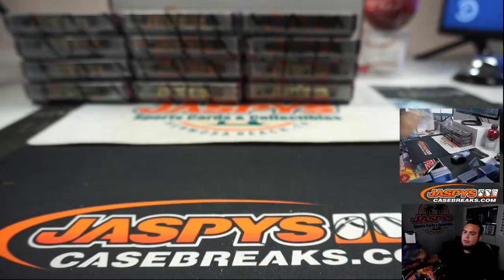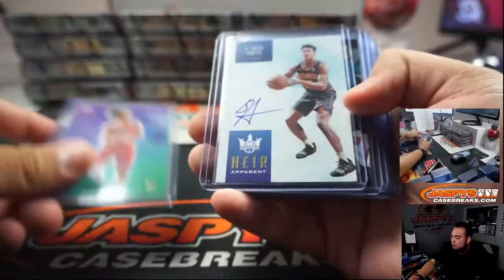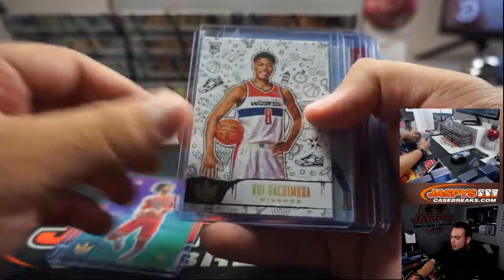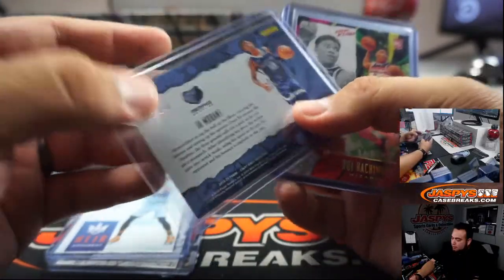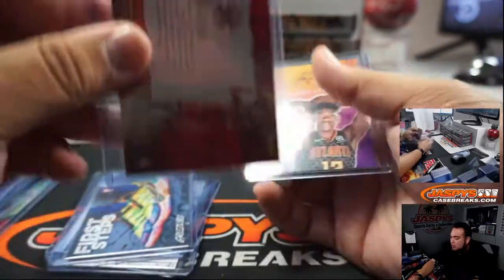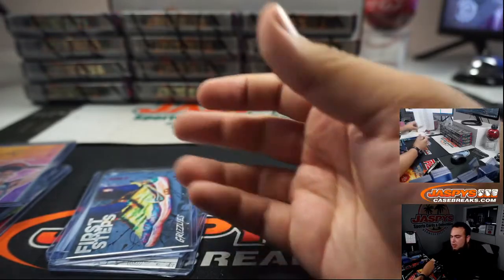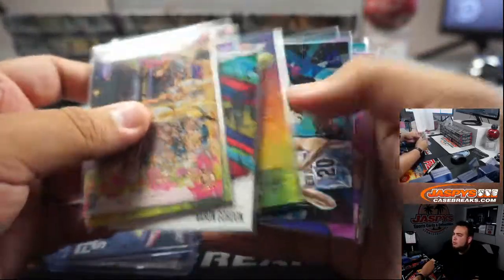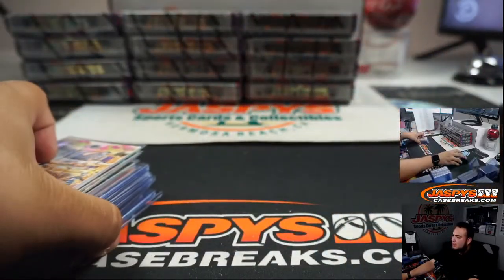Alright guys, there you go — that was the 4-box break of Court Kings. Very, very nice stuff coming out of here: level 4 Coby White, DeAndre Hunter, Coby White, level 3 Rui, John Morant auto, First Steps to 149, Rui Hachimura level 2, Maestro Luka Doncic, Rui Hachimura First Steps, DeAndre Hunter, and all these other ones as well. Appreciate it, guys — jazbyscasebreaks.com. Bye, Stephen K.